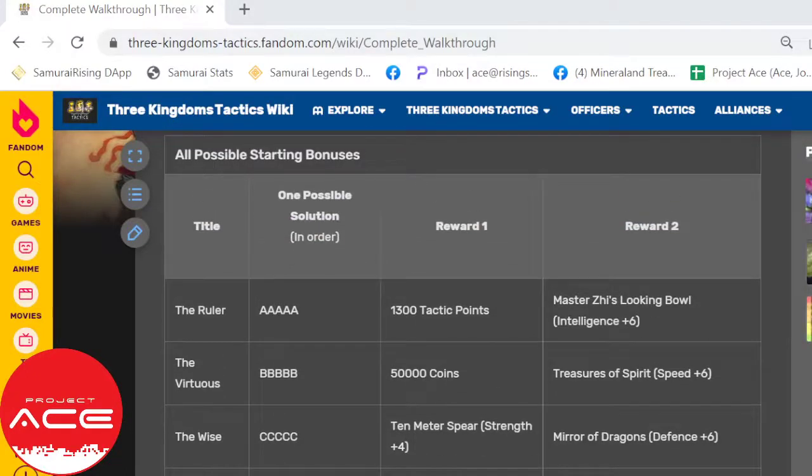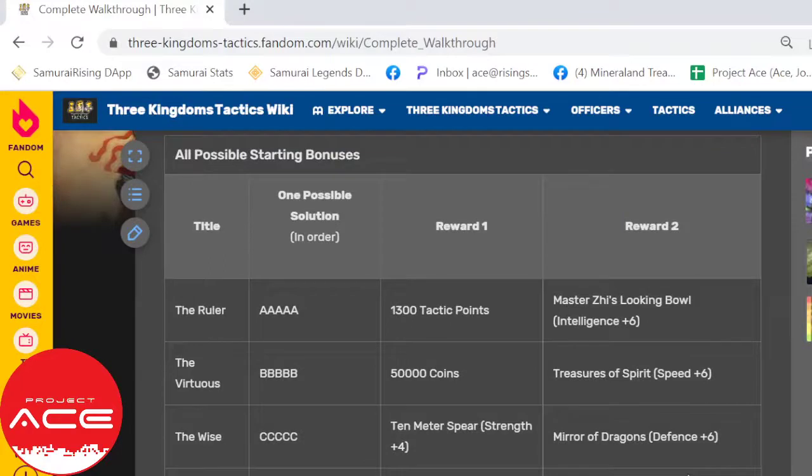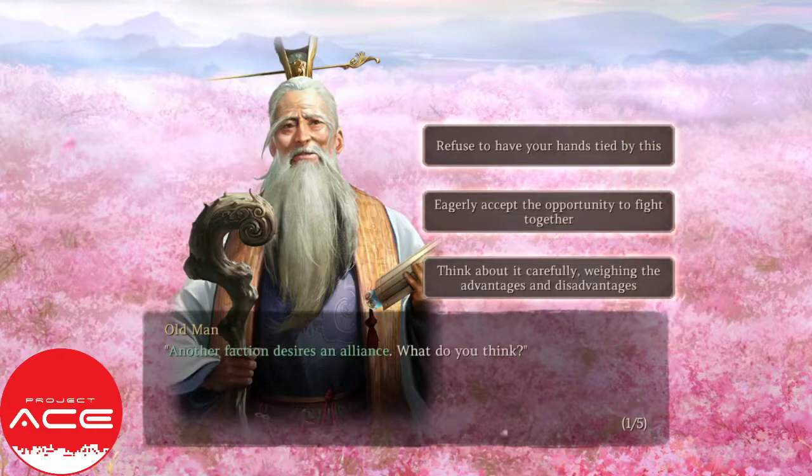It says here that if you want to start up with the game, you just follow a pattern for a possible specific reward. You'll see here from the ruler — if you choose all A, which is from this part: A, B, and C are the three options.